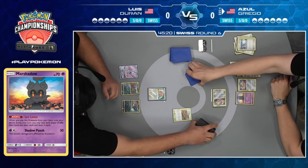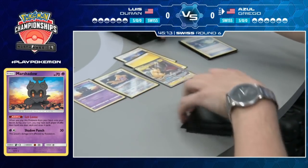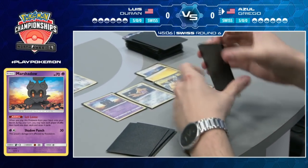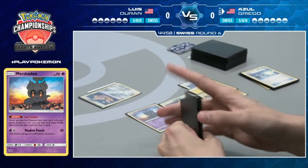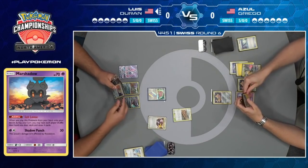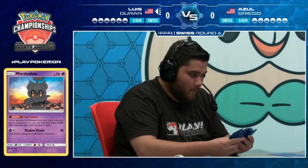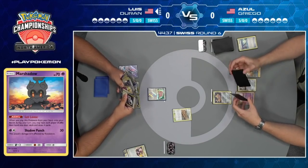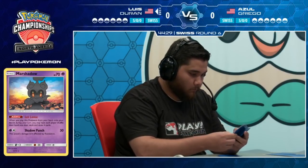It's a double-edged sword, and the person who usually has the Jirachi is the one that comes out the winner. But if Luis can actually get the Alolan Muk in play, it'll be good. But looking at that hand, Azul's not looking happy. Azul really put himself on the back foot there with that Let Loose. He's just going to pass, do a sleep check. This is a big five cards — we see the Pokemon Communication that will be able to get Zoroark or the Alolan Muk.